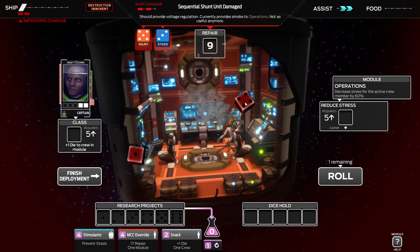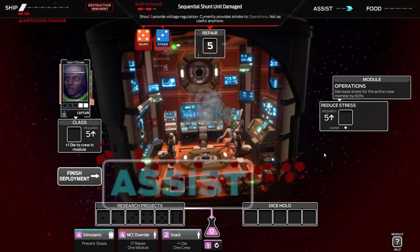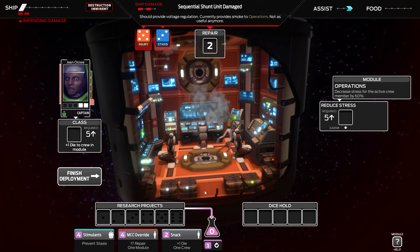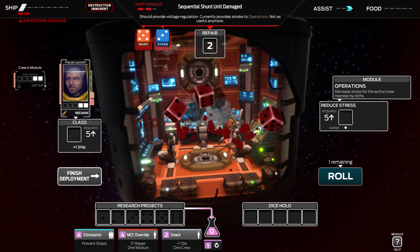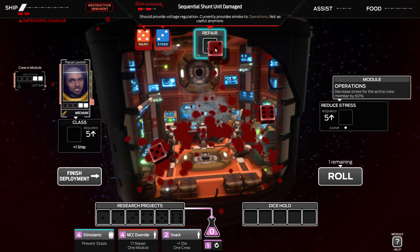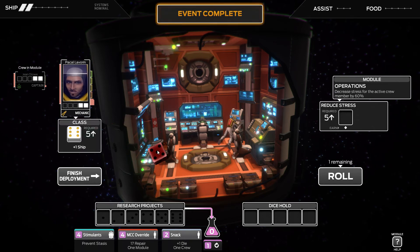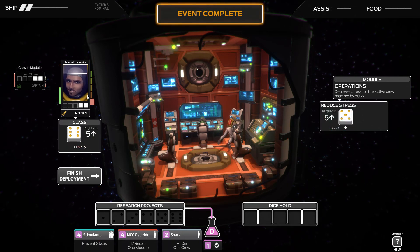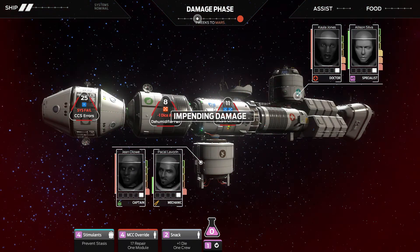Let's move the captain all the way over here - you're down to one health, buddy, and you're also stressed off your face. I really pity you - you ate the blood of your teammates. Thank God we had an assist there stopping an injury - absolutely fantastic. 17 repair in one module - kind of nice. We're down to four, all we need is four points. A six and a four - that was pretty mental. Complete the event. Finish the deployment. You're so almost dead. We're down to two people - apparently two people died in that last event.